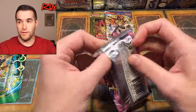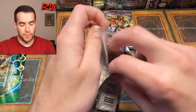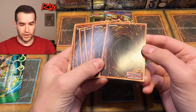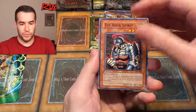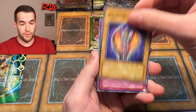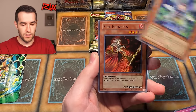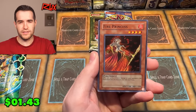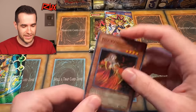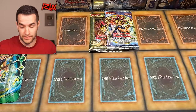Let's open this Labyrinth of Nightmare pack — we've not opened any LON in this video yet. Right here is where we pull something amazing like Dark Necrofear. Oh, this is one of the tactical evolution packs — look how nasty these cards are, that's how you know. Rock Spirit, Flamedancer, Fire Sorcerer — let's pull a Ghost Rare. Slimy version. Biomage, Grave Robbers, Retribution, Gadget Soldier, Earthbound Spirit, Fairy Guardian, and a Fire Princess! I was thinking tactical evolution when I said Ghost Rare — there's no Ghost Rare in Labyrinth of Nightmare, but we did get a Super Rare Fire Princess out of the slimy pack. They feel disgusting, but I still want a foil.